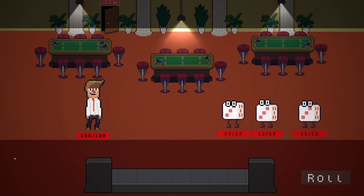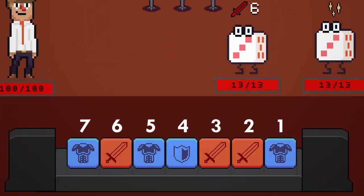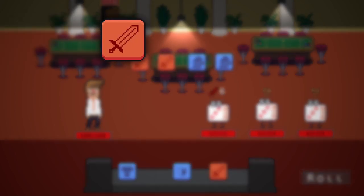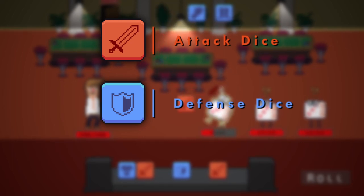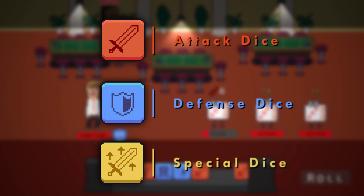Here's how the current battle system works. On your turn you'll be presented with seven dice from your overall dice pool, which you can choose to roll four of them and use however you want. There are three main types of dice: attack dice which are meant for dealing out damage to your opponents; defense dice which are used to give yourself armor for a turn reducing the amount of damage you'll take; and special dice which will have all kinds of different buffs for you, debuffs for enemies, and random other effects like healing.